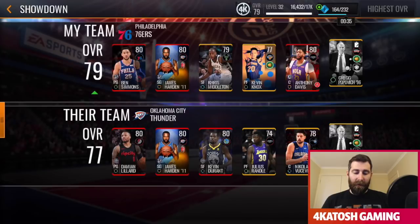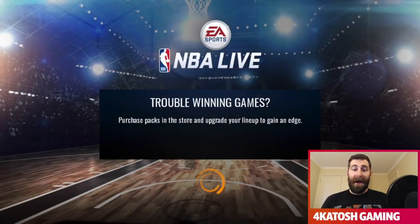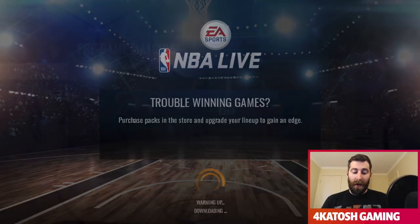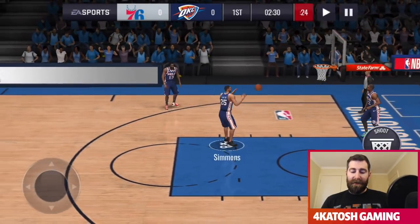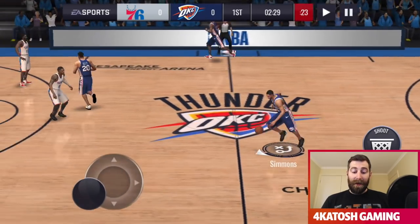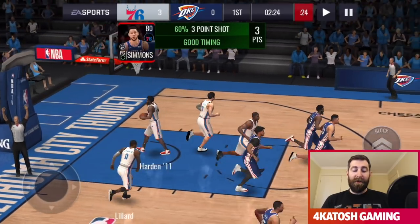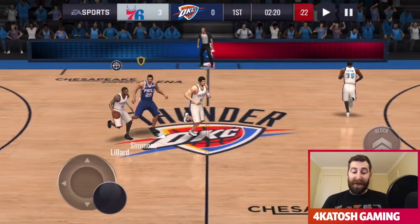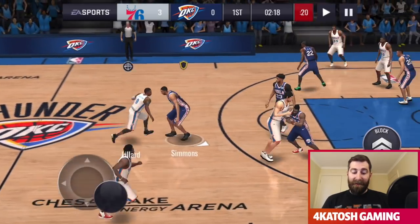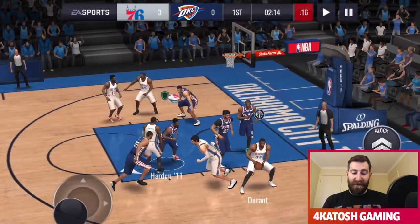We are up against a 77 overall, and Damian Lillard will be the direct matchup, so we definitely have a height and reach advantage on Lillard. It's going to be interesting seeing if his three-point shot is anything like it was last season. We'll try the bottom corner three to start off. The perfect release area is definitely not as large as some of the better-rated outside shooters, but we did get our first one to drop — three points from Ben Simmons.